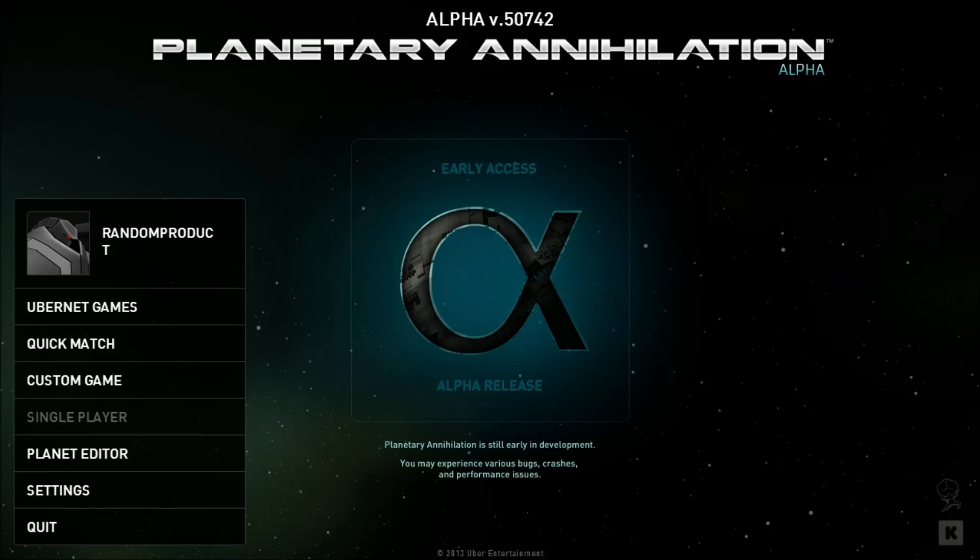Hello musketeers and welcome back to Planetary Annihilation. Alpha version 50742 is the new update — they just released this yesterday. They've added several new things, mostly pathing fixes. The AI is actually something they're starting to work on, so hopefully the AI won't just sit there and do nothing. I haven't actually played a game yet — we're going to find out about that.